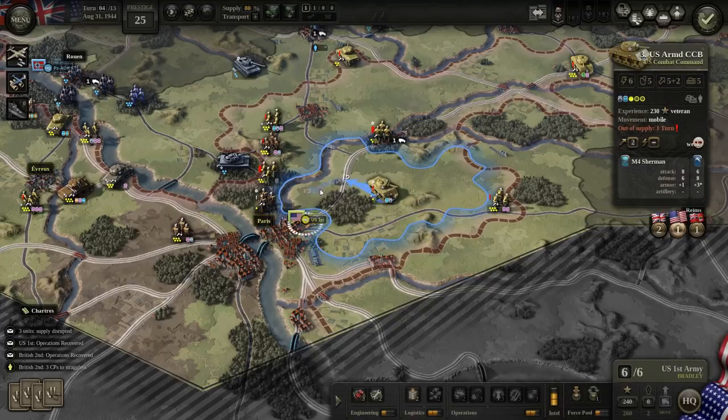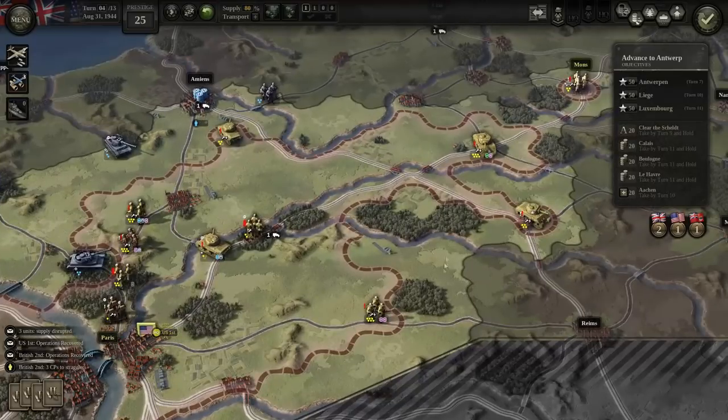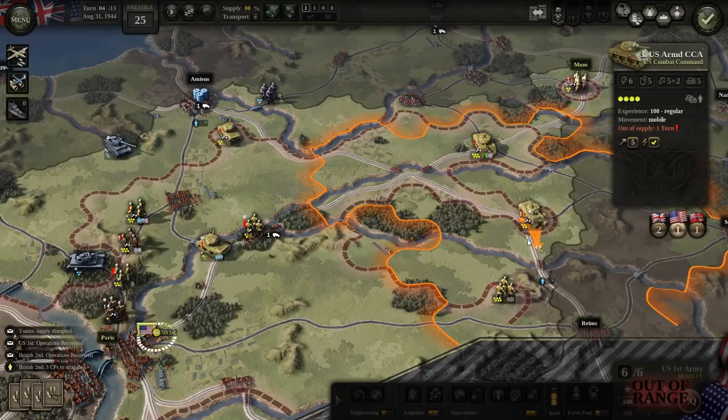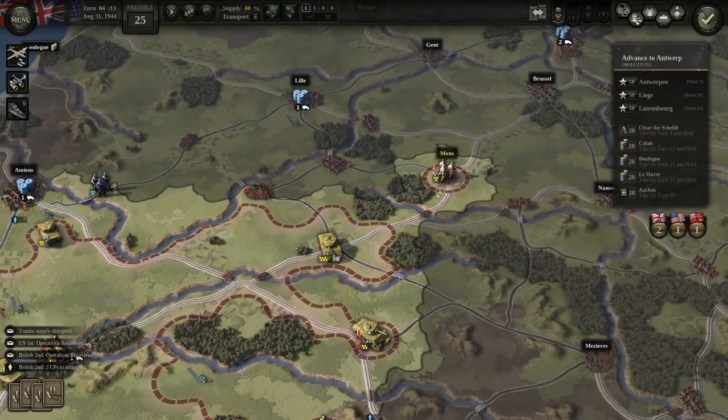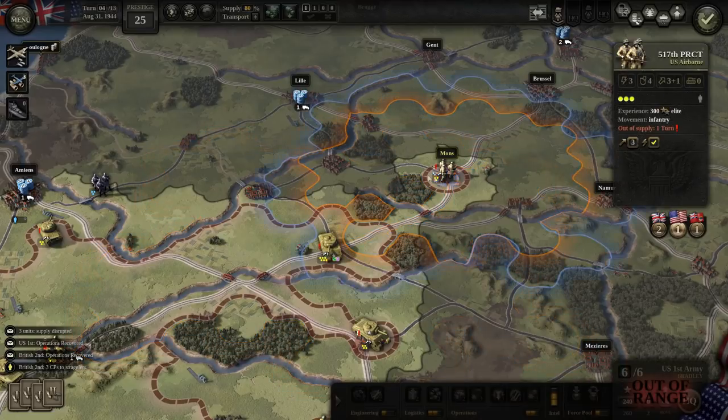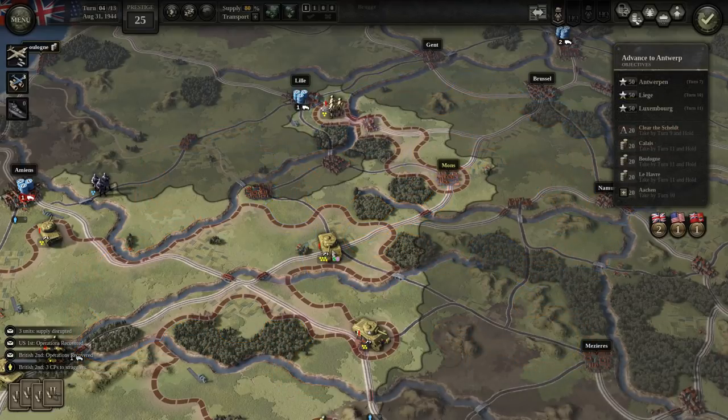Just like that, this short-lived German offensive is doomed. It seems a little bit silly for the AI to be doing something like that. Meanwhile, the Germans surprisingly did not actually blow the bridge at Mons, so my airborne troops there didn't really accomplish much.